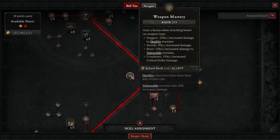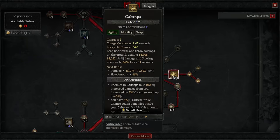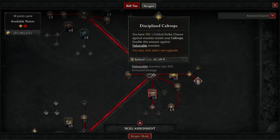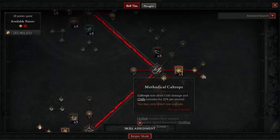We're going to grab Weapon Mastery — dealing more damage based on what weapon you have is amazing. You're going to have Caltrops, which gives us multiplicative damage for each second enemies stand in them. As your Caltrop duration increases, the amount of damage they take increases because it scales that way. Discipline Caltrops gives increased critical strike chance, doubled against vulnerable enemies — and they're always vulnerable. Methodical Caltrops is optional if you want to chill enemies.